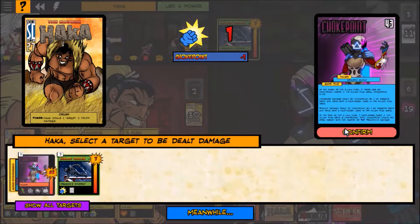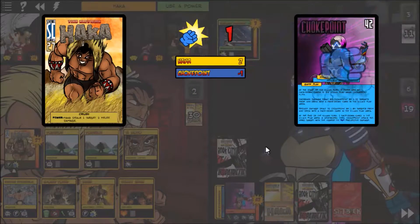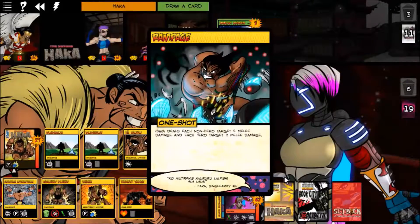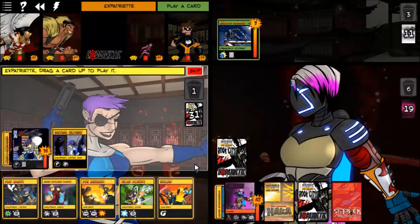Choke Point reduces damage to herself because she has one of my cards — that's right, having one of my cards reduces the damage she takes. We drew a Rampage but I don't think it'll really help us.